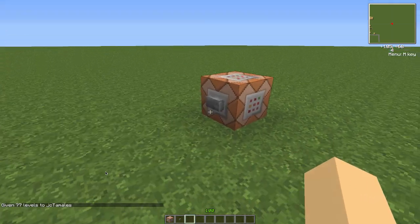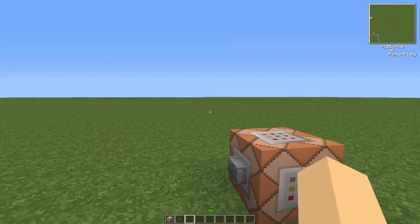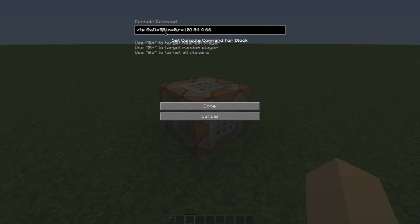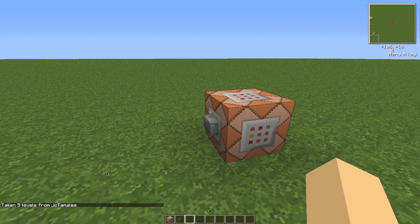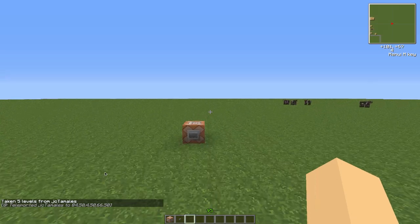Any other players who don't have 100 XP levels are going to be teleported away. If you're playing on a vanilla server, it's really hard for anyone to get 100 levels, so this is pretty safe. If you want more security, you can change the value to 199 so players need a minimum of 200 levels, but I think 99 is fine so I'll leave it. If I subtract levels with /xp -5L, now I have 95 and it teleports me away again.